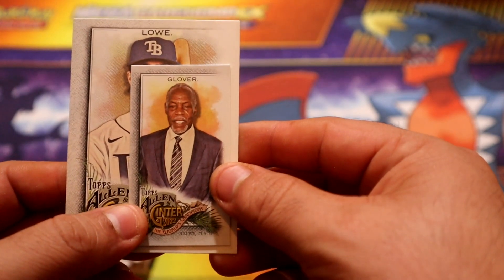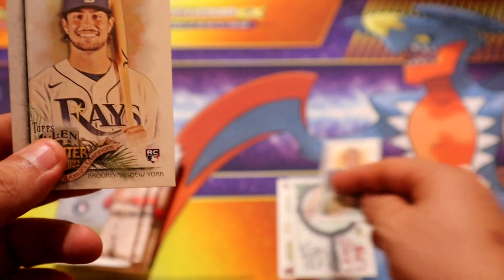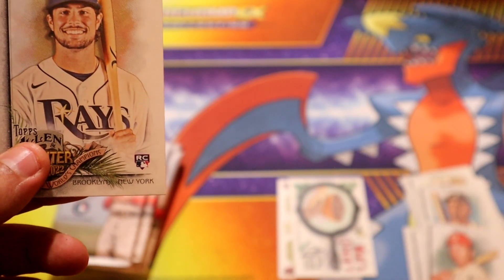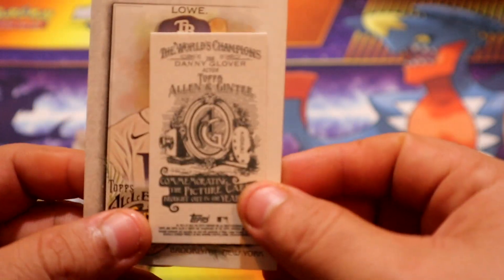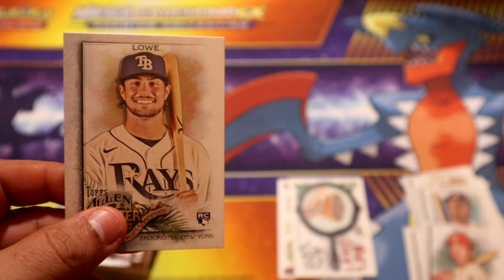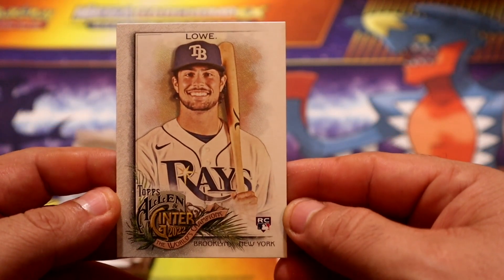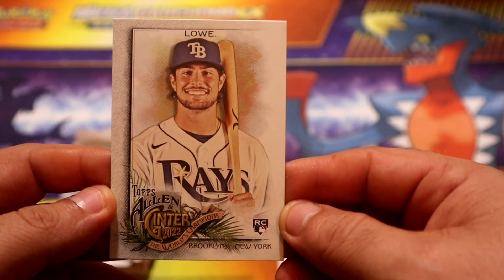Then we have a mini of Glover - that's an actor right - with the Allen Ginter back. No information on the back, but yeah, that's an actor. And the rookie card of Lowe for the Braves.